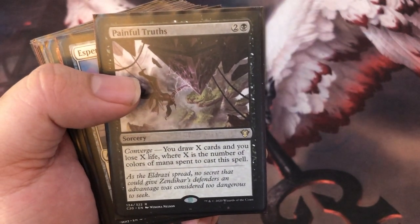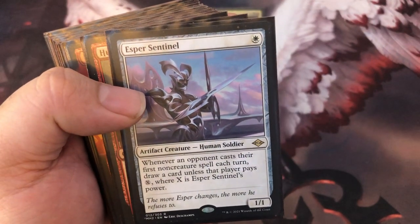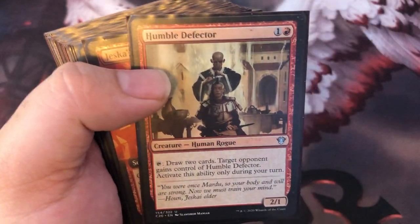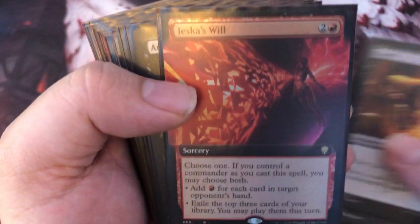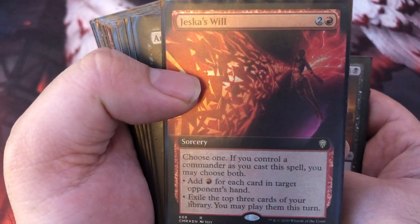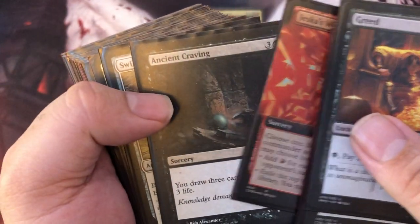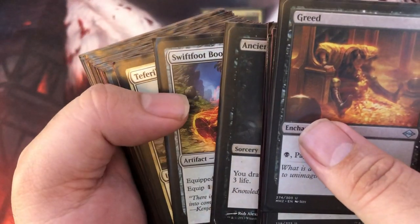Painful Truths — three mana, you're usually going to draw three cards off of this. It's a great spell. Esper Sentinel — a new card, it is awesome. The first time I had it in my deck I got blown up pretty quick, but I was still able to draw a couple of cards. Humble Defector — make some friends, draw some cards. Jeska's Will — not the best in this deck, to be honest. You're going to draw three cards, sort of. You can't cheat it out with Kahlia's ability, but with all the mana you should be able to net, you might get a big angel out early. And the last draw spell: Ancient Craving — draw three, lose three life. I don't care about that life loss because we're winning the game early.